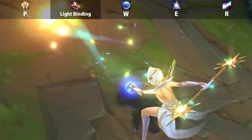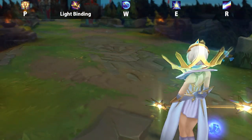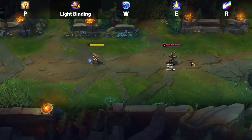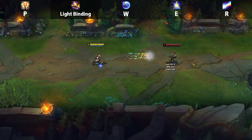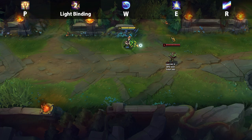Lux's Q is Light Binding. Using this ability sends a skill shot in a straight line rooting two enemies in place. This is Lux's bread and butter as it sets up for pretty much any of her all-ins and one-shots. Even though CC is typically what you want to max first in the support role, her poke is more important, which is why you actually max this ability second and not first.